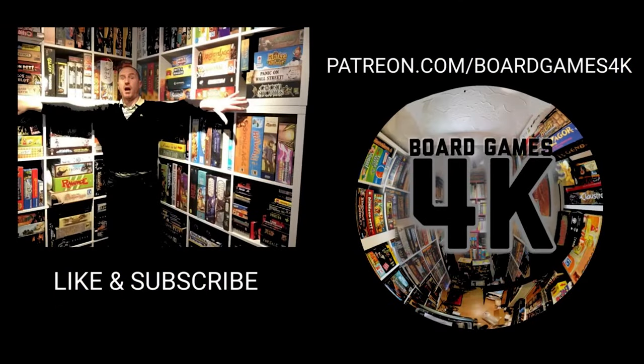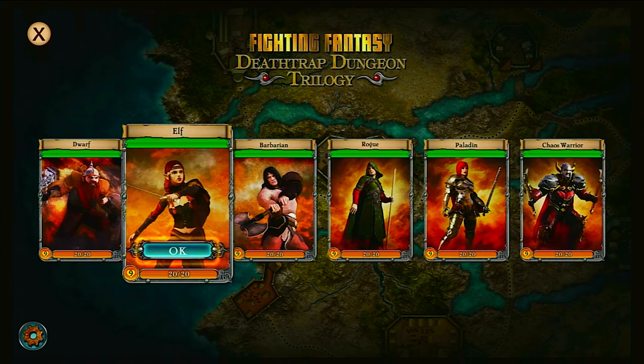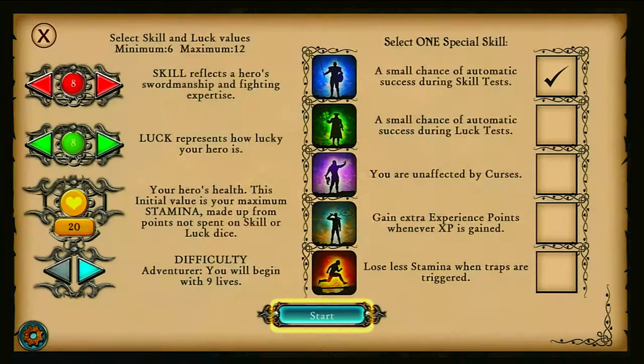So, the Death Trap Dungeon Trilogy — how do you play this game? The first thing you're going to do is choose your character. You've got the choice of a variety of characters: the dwarf, the barbarian, the elf, and a few others. They're basic fantasy tropes — there's nothing that really distinguishes each one from the other.